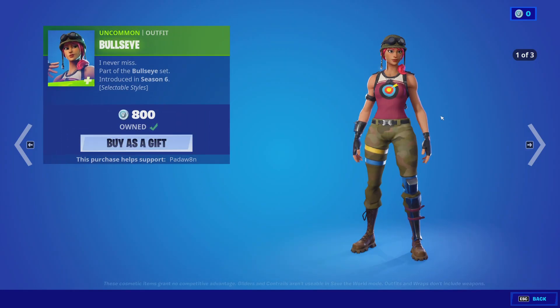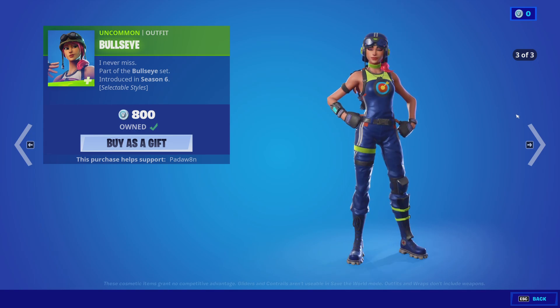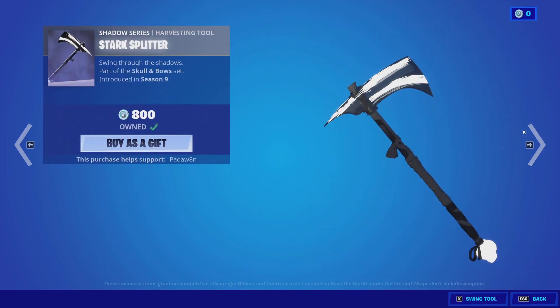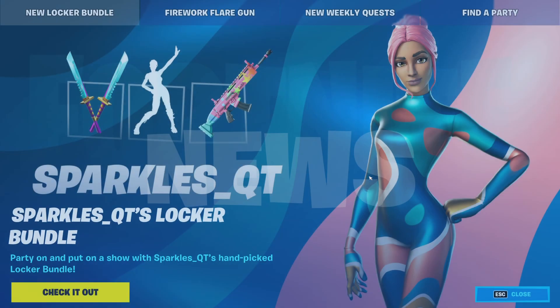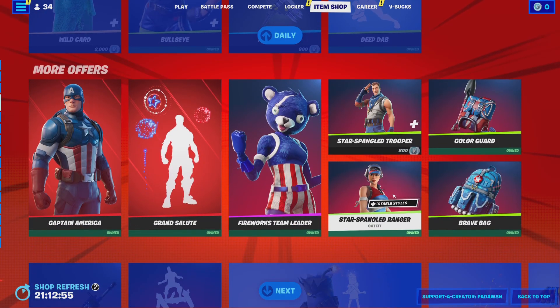We have the Bullseye skin, which has three styles as you can see here. I haven't seen anyone wear any of the two secondary styles ever. We got the Persuader and the Stark Splitter pickaxes — that's cool. The Squad Kick emote and the Deep Dab — both good emotes.